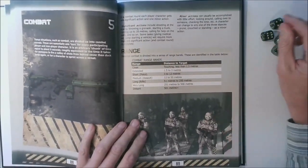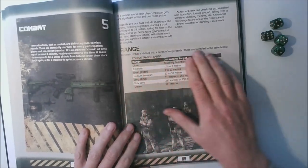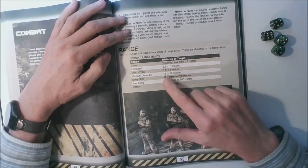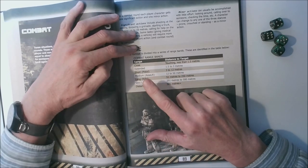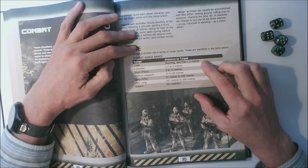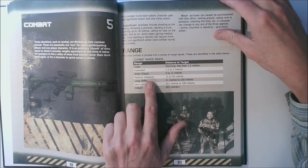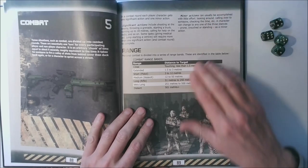The combat chapter starts on page 88 and begins with range bands. Range bands are a feature of Traveller related games that go back all the way to the classic version in 1977. The range bands used are close and extended for hand-to-hand combat, and then short, medium, long, very long, and distant for gun combat. The entire combat system is based on these range bands — a pistol is generally short range, an SMG or assault rifle medium range, a rifle long range, and so on. It's a shorthand that speeds up combat a little bit.